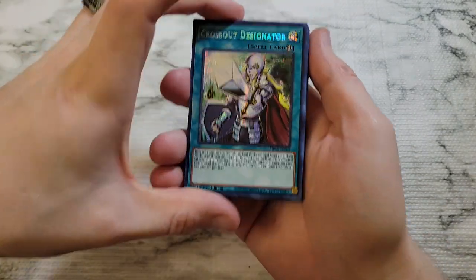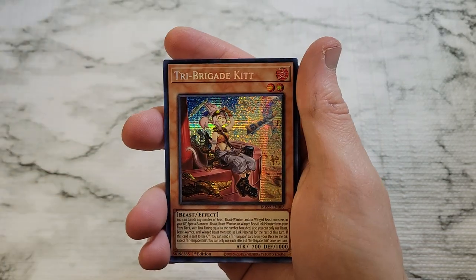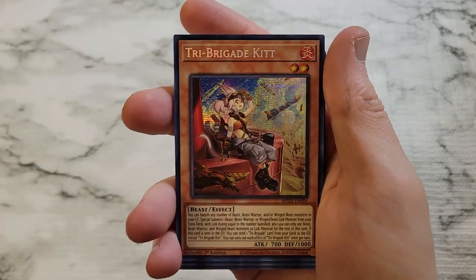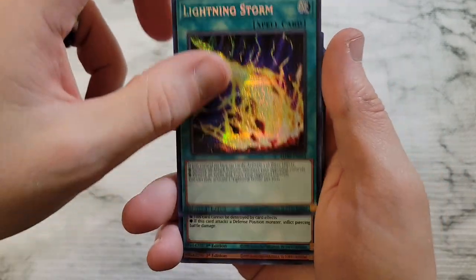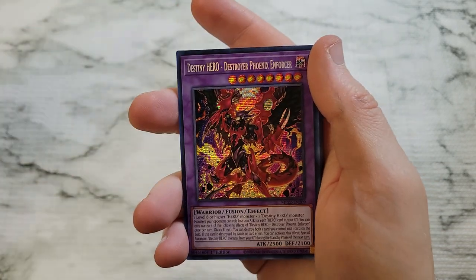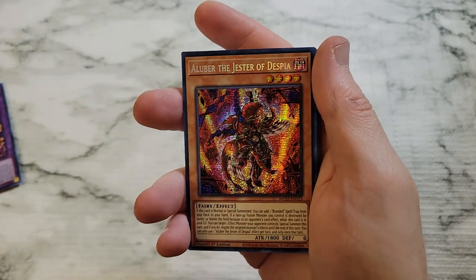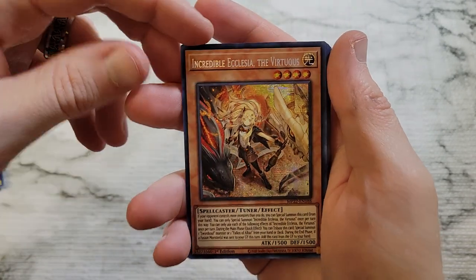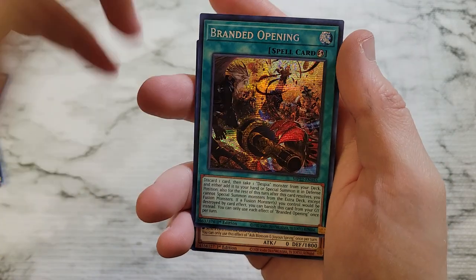Let's go through all the secrets we got: Cross Out Designator, Link into the Vrains, Rocks Rose Dragon, Ruddy Rose Dragon, Tri Brigade Kit, Dual Tower, Arm Dragon Level 7, Aluber — good pull. Another Tri Brigade Kit, Albion, Tri Brigade Kit, Lightning Storm — great pull, we'll take that every day. Greater Polymerization, Ghost Bell — great to finally see it reprinted. Destiny Hero DPE — always a good card, never been able to pull it before. Another Aluber, Magnificent Map, Incredible Ecclesia the Virtuous — great card, never been able to pull it.